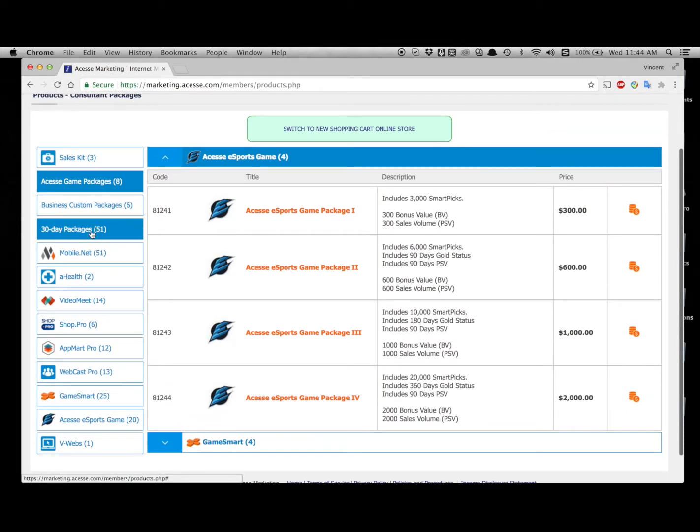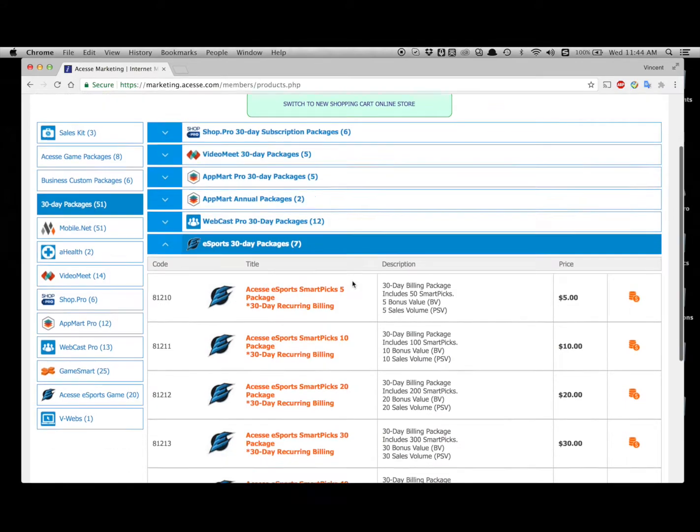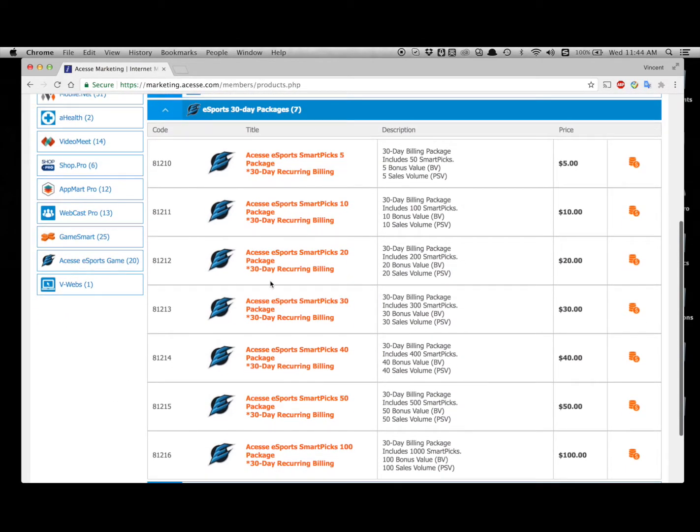After this, you can go to the 30-day packages tab and choose your monthly repurchase package of the esports SmartPix. This will also satisfy your rankings for your monthly fee requirements, and according to different price levels, will also give you SmartPix and PSV.